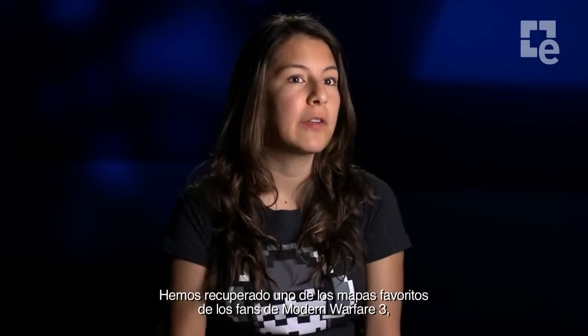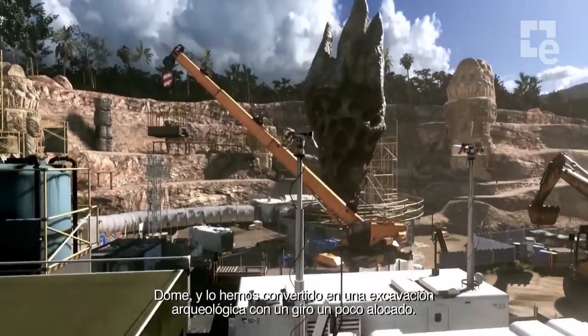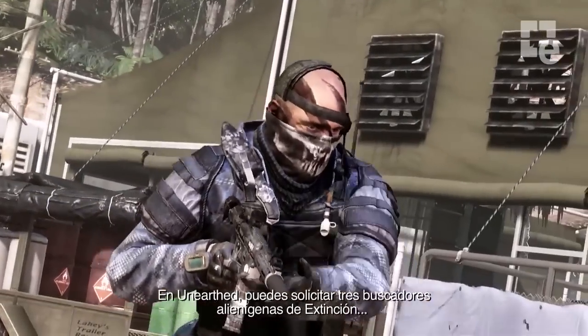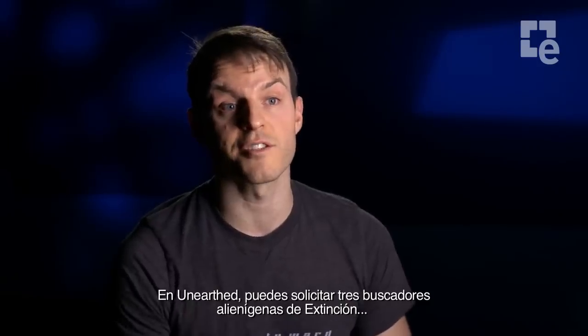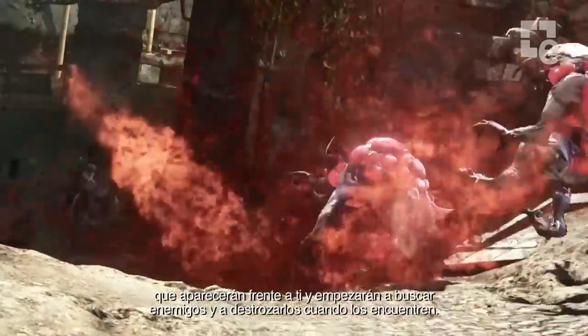We decided to bring back a fan favorite from Modern Warfare 3. We took Dome and re-imagined it as an archaeological site with a little bit of a crazy twist. In Unearth, you get to call in three Seeker aliens from Extinction. They spawn right in front of you, and then they tear off and look for enemies and blow up as soon as they find them.